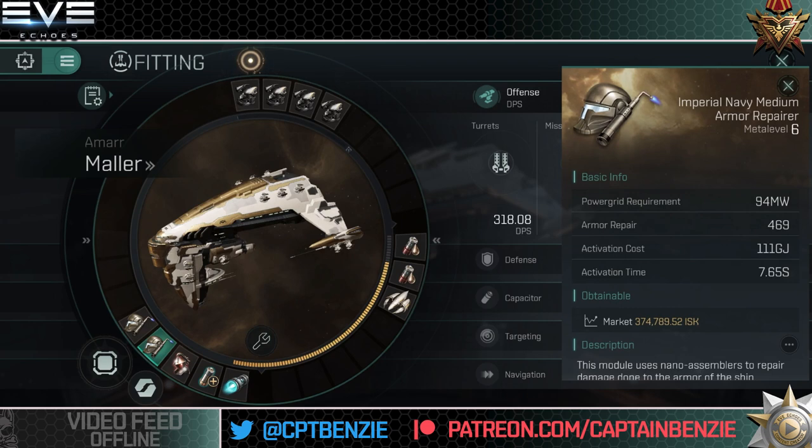With armor tanking, it tends to be better to go for two repairers. I've gone for two Imperial Navy medium armor repairers, and this is where the meme comes from regarding my channel and the Mala. When I first did a video about the Mala, I accidentally fitted small armor repairers, then spent the rest of the video apologizing that it seemed a lot squishier than I'd promised. I blamed it on not having the right skills, but I definitely have medium armor repairers fitted this time. Always check your fit before you undock.